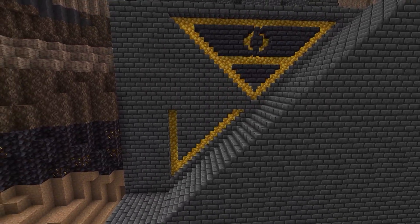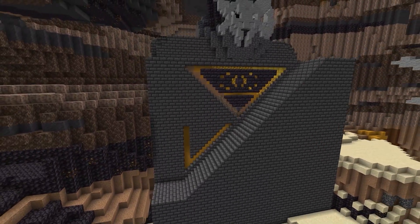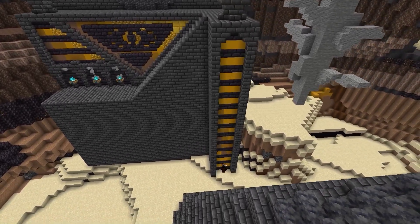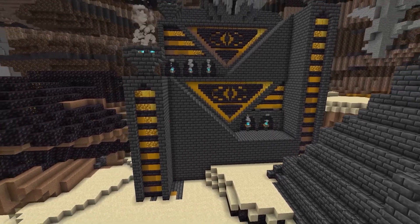Here's where I come up with the detailing for this build. I use a combination of designs reminiscent of ancient Egypt, such as pyramids and stripes, and combine them with more European arches for a unique look that I think turned out well.